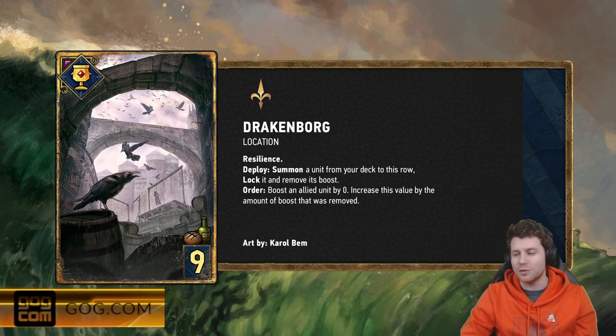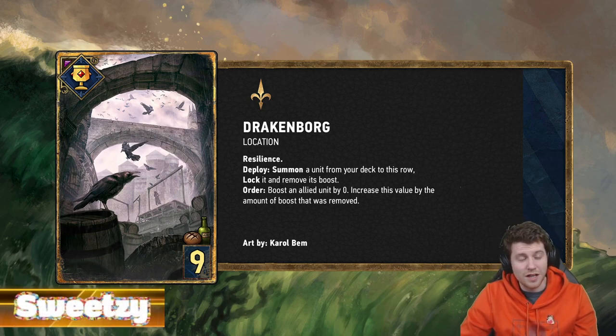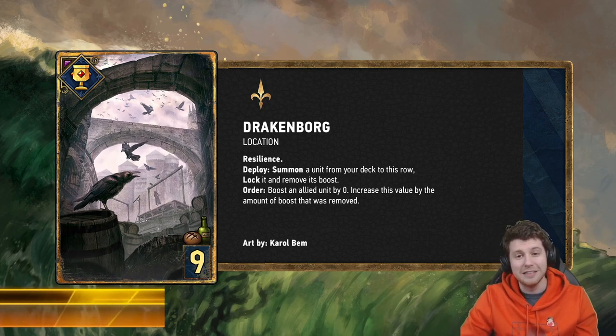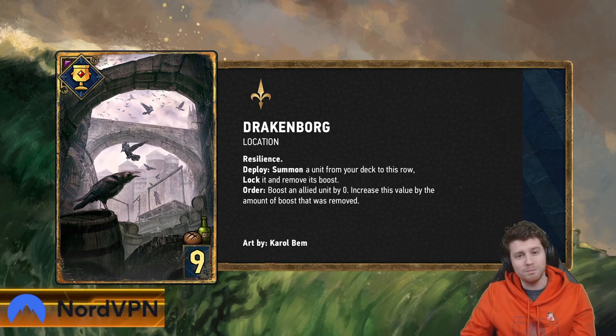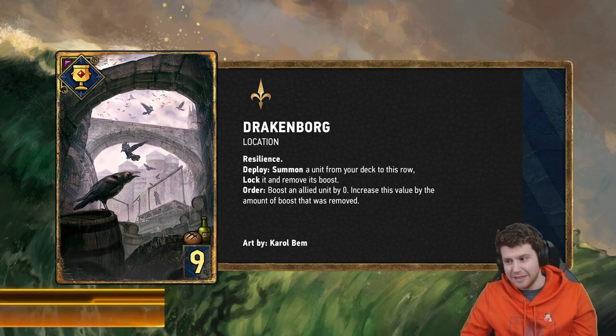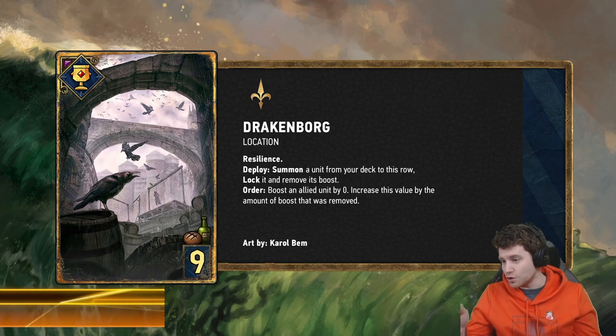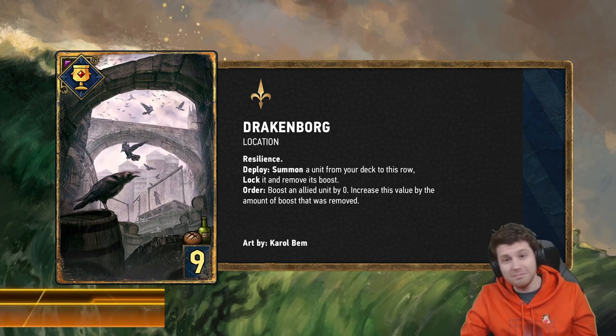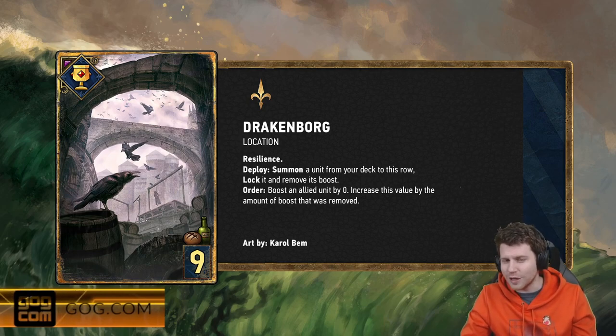Sigismund Dijkstra will find a place in quite a few different decks — not just for the value, but because ultimately it's a tutor. If you pull out a Veiled unit, the lock is going to be redundant, and there are plenty of decent Veiled Northern Realms units you could be grabbing. At nine provisions, Drakkenborg fits into Golden Necker lists. You could play a decent amount of synergy in a turn with Drakkenborg on the board — play Royal Decree, use it to pull a Defender; a lock makes no difference to a Defender. There's a lot of things you could be doing in a single turn.